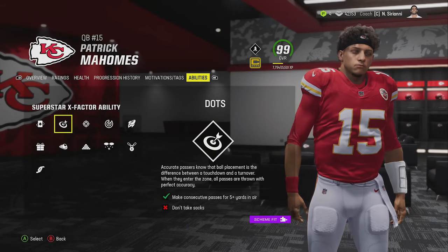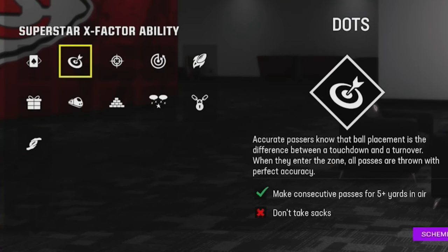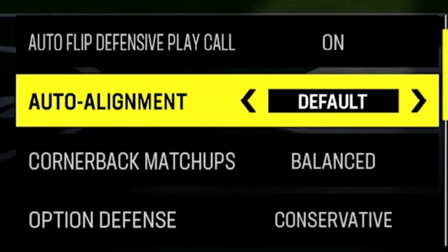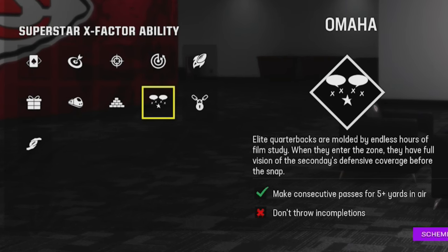The quarterback is probably the most important position, and there are multiple options depending on how you like to play. If you're more of a passing player, 'Dots' is one of the best options as it'll guarantee perfect passing accuracy once you're in the zone. Another great one, especially if you can't read a defense, is 'Omaha.' A lot of people have a hard time reading defenses, especially if your opponent hides their coverage via coaching adjustments setting auto alignment to base. Omaha will expose that regardless.